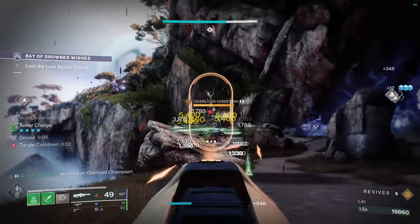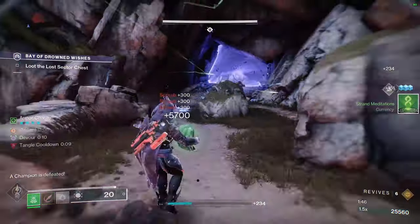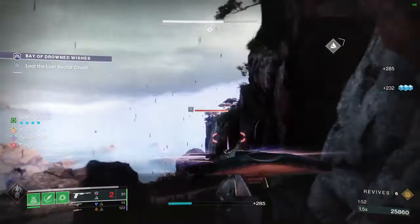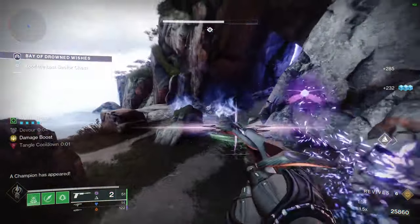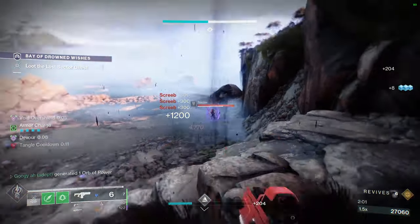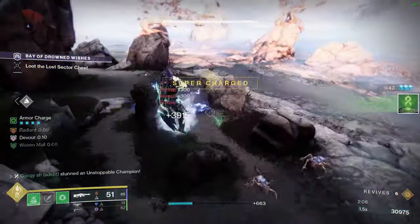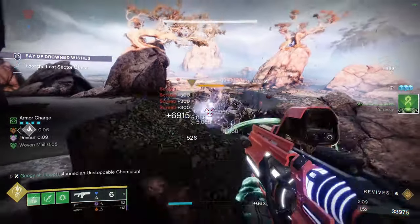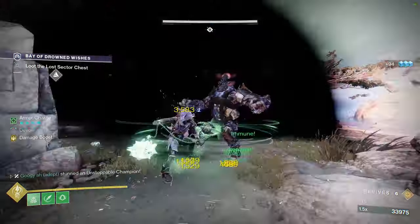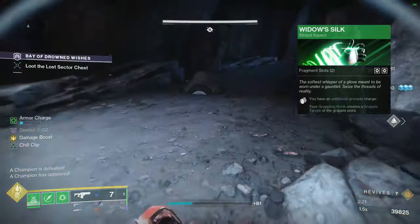Solar is off the table because there's so many artifact perks that we can just make solar without that. What about stasis? Well, with stasis we have a few options as well. But I think that stasis just doesn't have that kind of feeling that I feel like we could have. And, with the 95% damage resistance, we need woven mail. And you don't really get that without using an exotic, and that's a waste of an exotic slot. So, we've got strand left. This is the option I went with because we can use widow's silk to get another grenade. Three grenades, that's a lot.